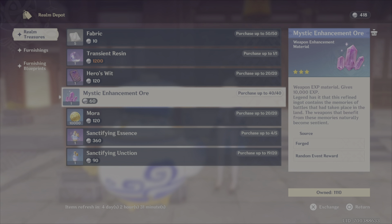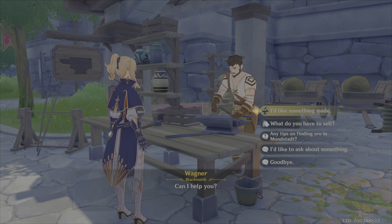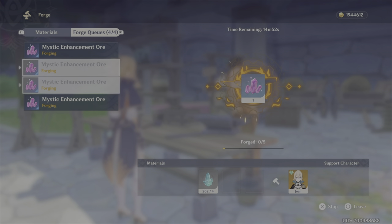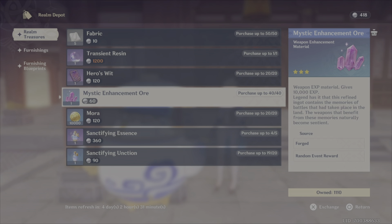Mystic Enhancement Ore. It's going to cost you 2,400 Realm Currency for just 40 Mystic Enhancement Ore — that's almost half the Realm Currency you can earn in a week, absolutely wasted. All you need to do is get the crystal ores from exploring the world, either in your own world or in co-op, and go to your blacksmith. In just 2 days you are going to get more Mystic Enhancement Ore than here, and it's completely free — it doesn't take resin. So under no circumstances should you buy Mystic Enhancement Ore. It is awful — this is the biggest insult of this list and the easiest skip of all time.